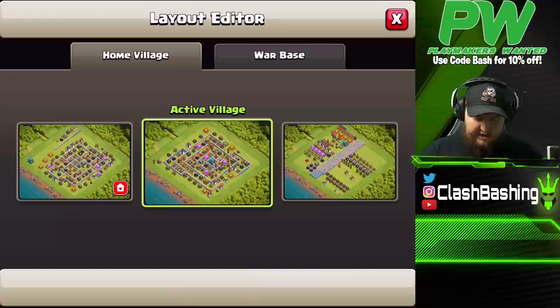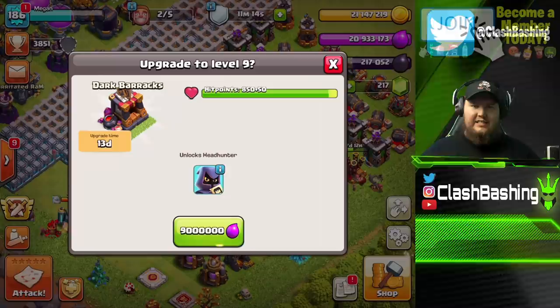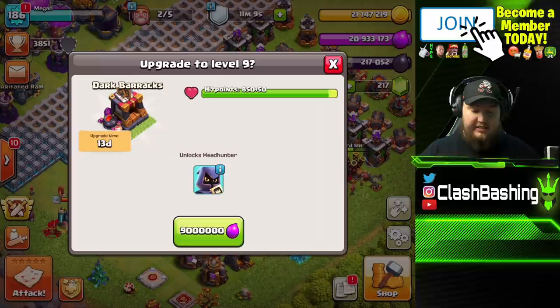Today we're obviously going to get some upgrades going. One thing I really want to get going — let's take a look at our progress. Since the update, we have a new level in our Dark Barracks and I want to upgrade and unlock our Headhunters. This is gonna be massive.